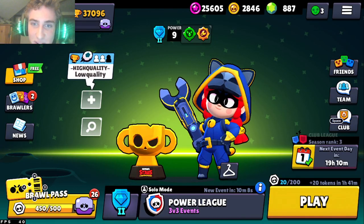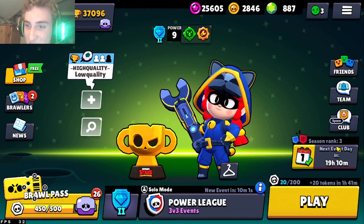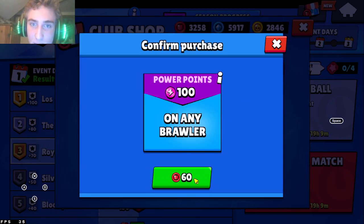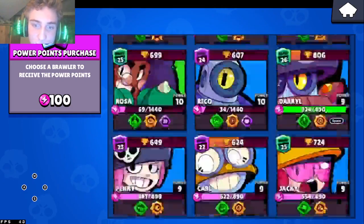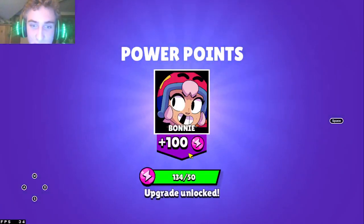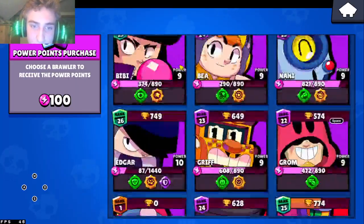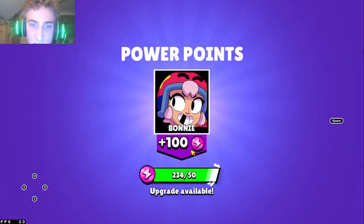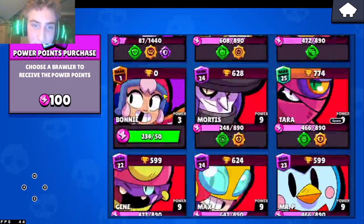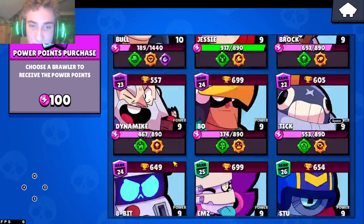I've completed every quest to get all these boxes. Going to the club shop — I actually have more tokens than I thought. I'm gonna be saving 2500 for when they decide to release another wacky character skin, just so I can get it immediately. I haven't even gotten to the review and this video is already gonna be longer than I wanted.